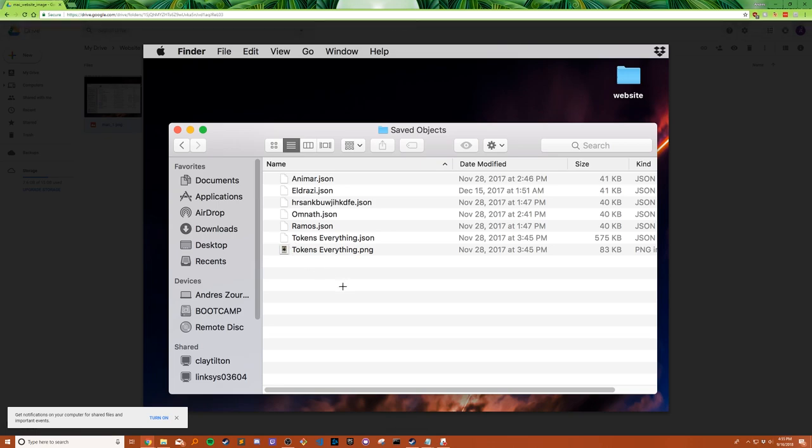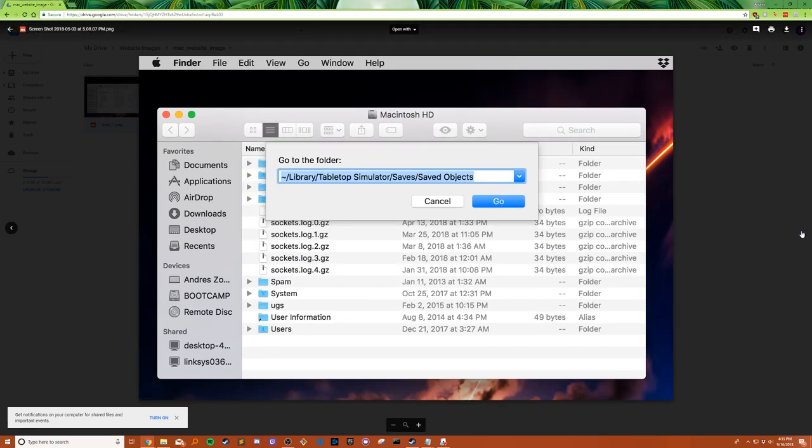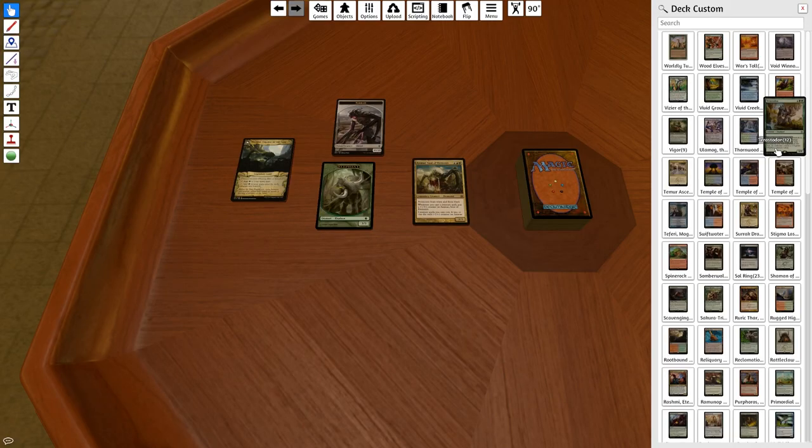A nice thing about Tabletop Simulator is it syncs across all your devices. So if you load your deck on your PC, it'll show up on your Mac too. You could also do this direct route if you wanted to — just copy that path and go there. You can select cards and search for them in Tabletop Simulator, like searching for Worldly Tutor — there it is.